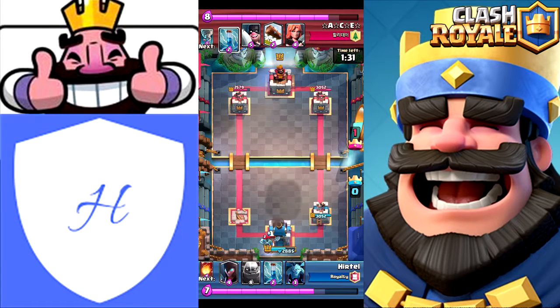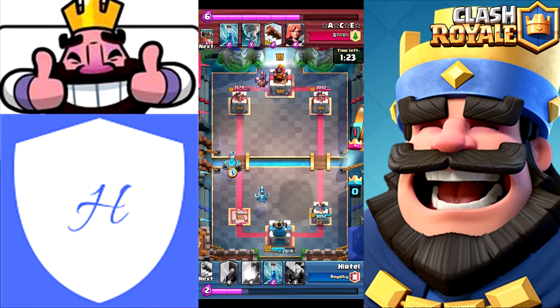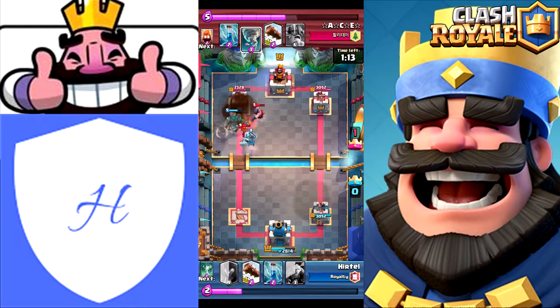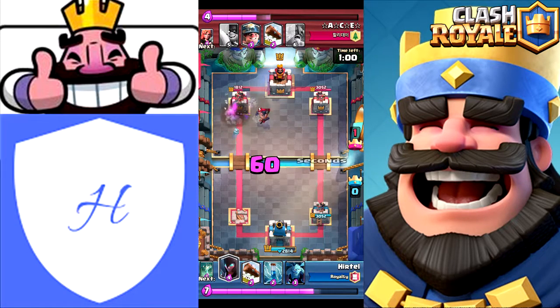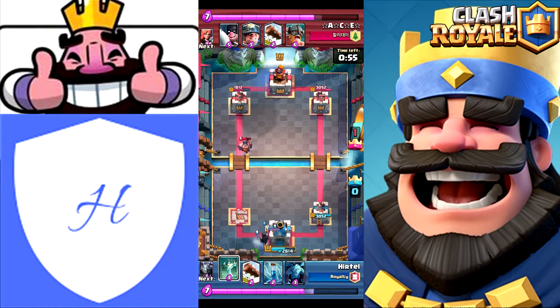He's already going for the three crown, so I just dropped Mega Minion in there and then waited a little bit and dropped a Golem on the bridge. At this moment I knew he was probably going to Tornado all that, so I Fireball it - he Tornadoes it, but I'm still able to finish off his Valkyrie which is pretty good for us. His Fire Spirits do decent, his executioner doing okay. He uses a Zap - not too sure why, but I guess to mitigate the damage.